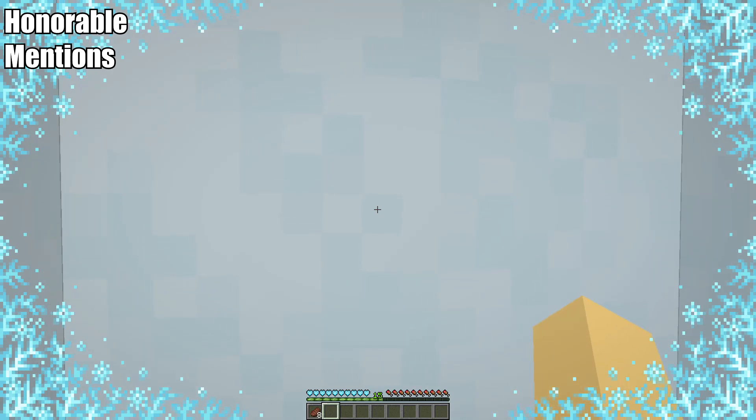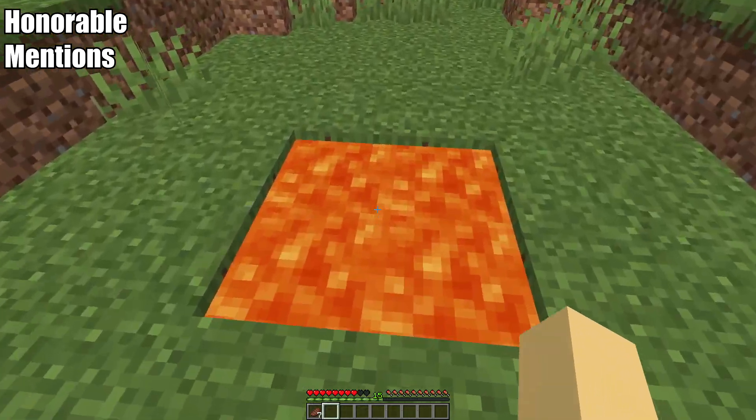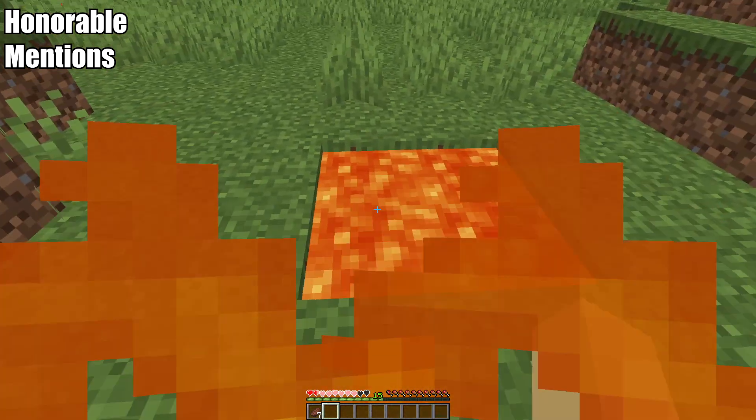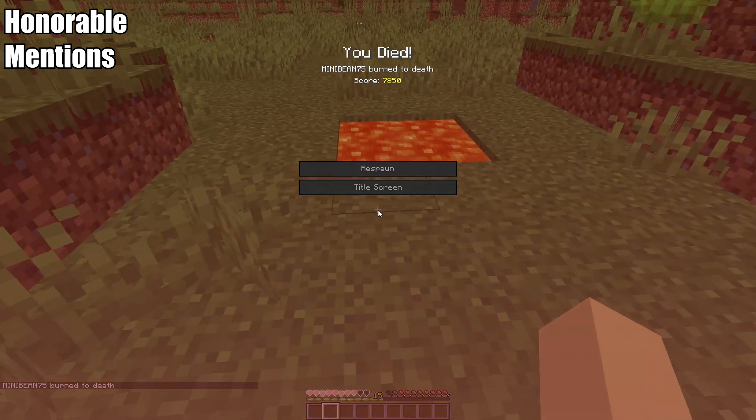Next is freezing — with the new powder snow block, you can actually hear your player freezing to death. It sounds kind of cryptic with a crunching noise that comes at every moment your player is trying to stop freezing. Lastly is burning: if you catch yourself burning from fire or lava, you can actually hear the sizzle of your player's skin burning. It's almost gruesome, but a great addition.